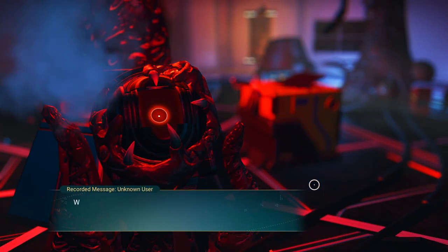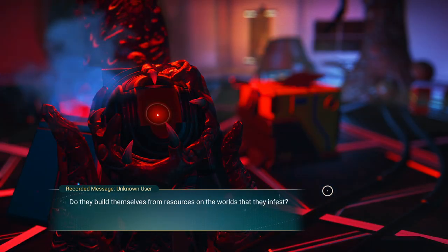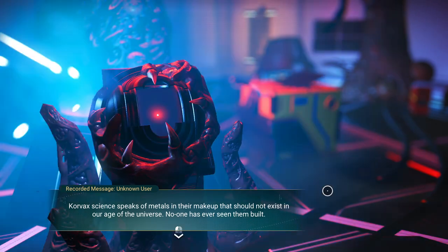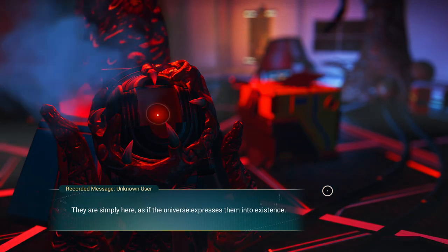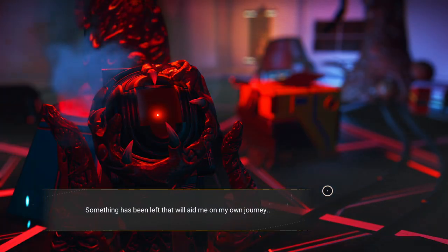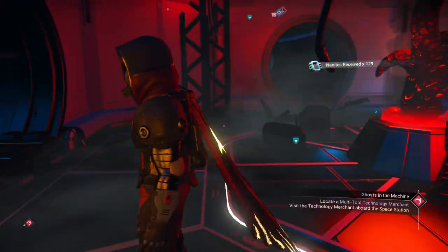Where do the sentinels come from? No ships are ever seen arriving to deposit them, yet we know they have spatial drives and can appear on any planet. Do they build themselves from resources on the worlds they infest — like a mechanoid virus drawing on the host body to metacize new matter? Corvax Science speaks of metals in their makeup that should not exist in our age of the universe. No one has ever seen them built. They are simply here as if the universe expresses them into existence. We discovered something coated deep inside the long-dead traveler's log — something that will aid us on our journey. We got almost 130 nanites out of it.